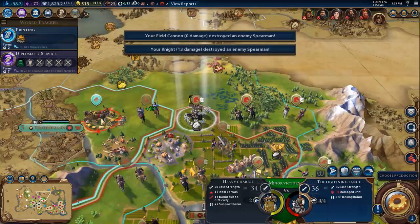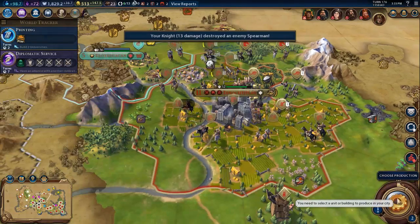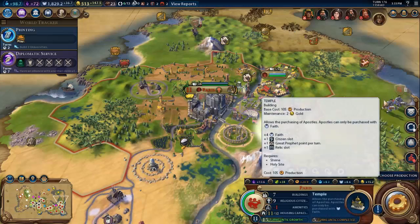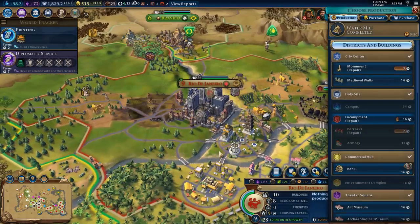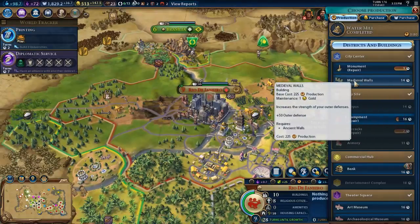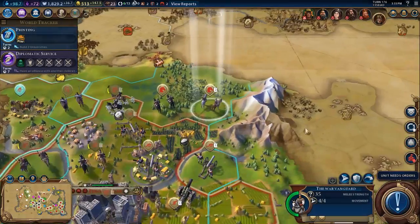We're really clearing out. Let's just let these guys heal up a bit. So I think we're all good here. It's just production in Paris — we're going to go for the temple. I think there is something we can build with faith once we do have the temple. We're going to go for the medieval walls first.